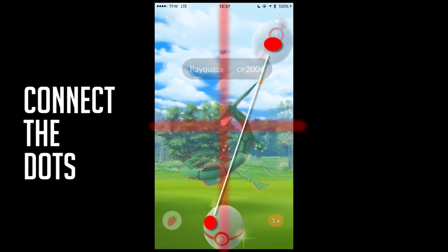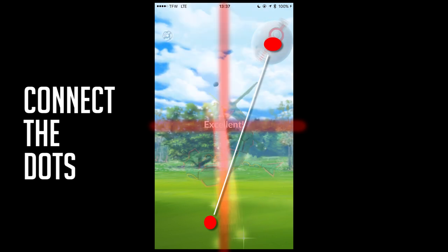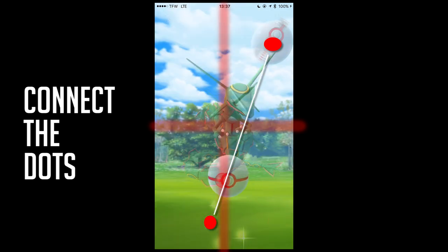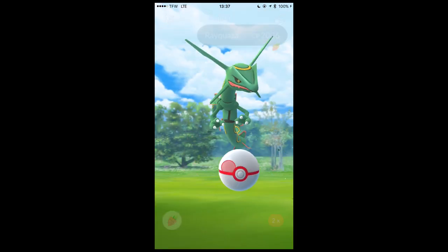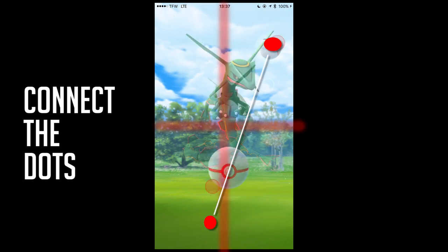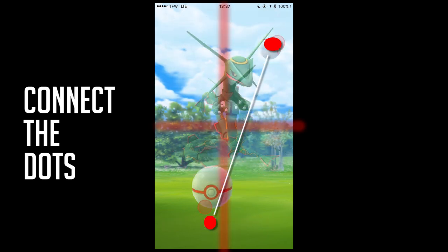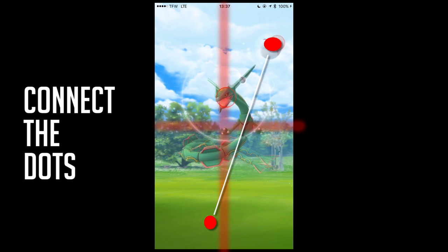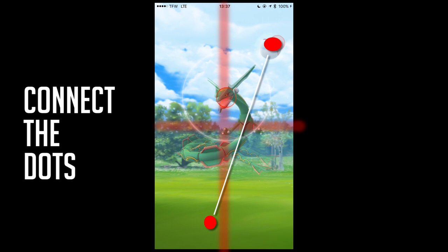Hit it with a good flick and make sure you got the timing right. The timing is: he'll attack and go back to his place, then you throw it. Make sure he goes back to his place. Rayquaza also has a second position where he goes a little higher, but you can pretty much throw in the same quadrant area and it'll still hit excellent or great, whatever your preference is.